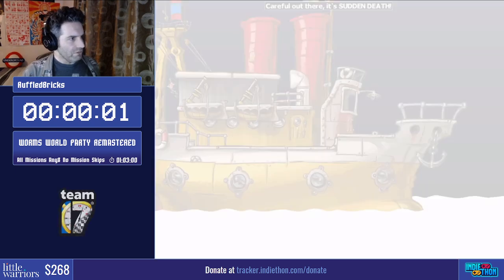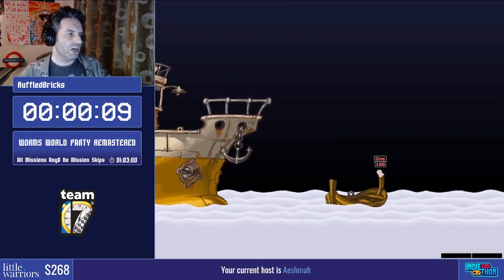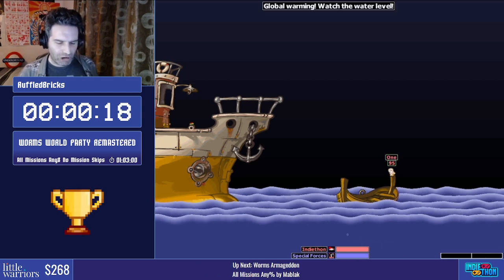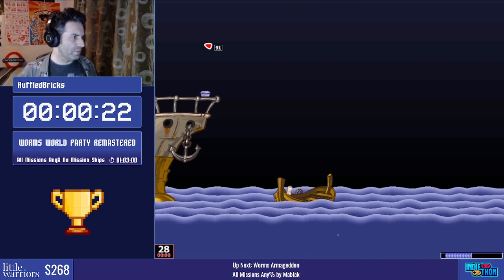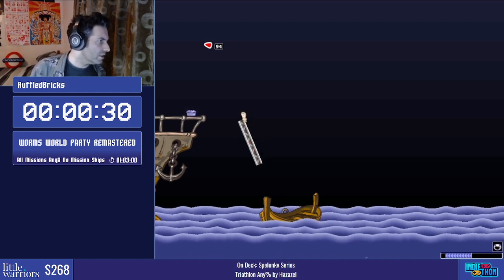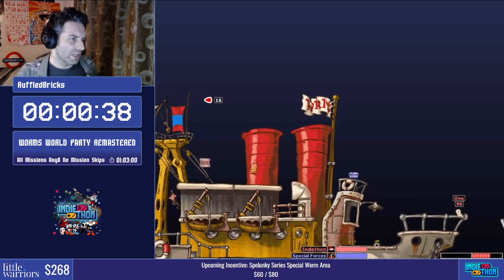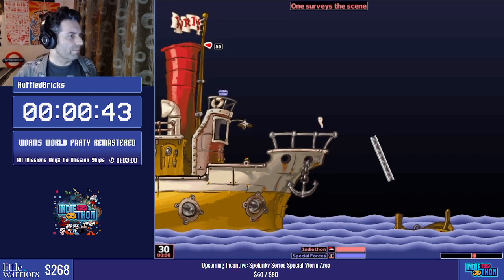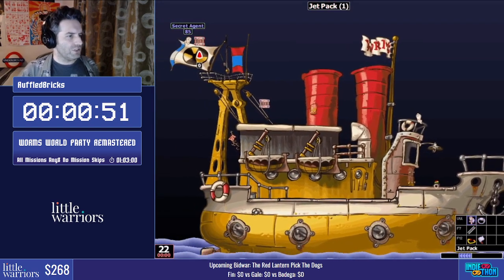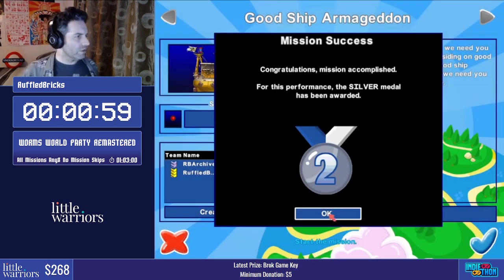First thing we're going to do is quit out of the mission and then go straight back into it. The reason we're doing this is that much like other worms games from around this time, the more attempts you have at a mission the more the game tries to help you by giving you pity crates. This crate has spawned on the boat giving us low gravity, which we use on our first turn — placing a girder, going up to the top, and jumping straight across. We can only cross that gap with one girder if we have the low grav. Then grabbing the jetpack, and the object of the mission is to grab the crate over here — which we've now done. First mission done.